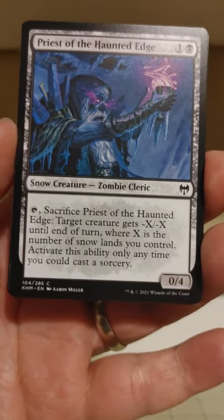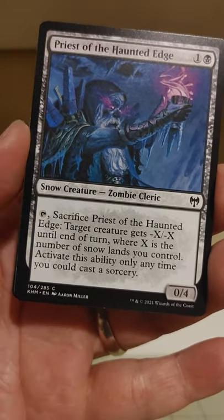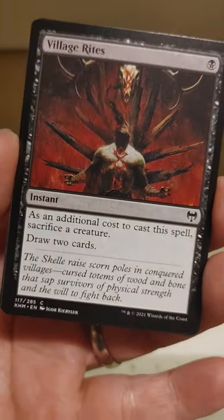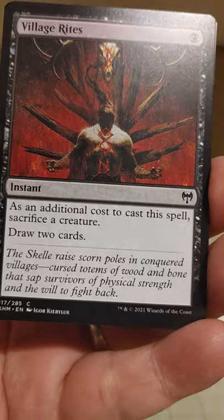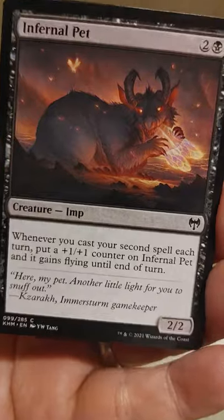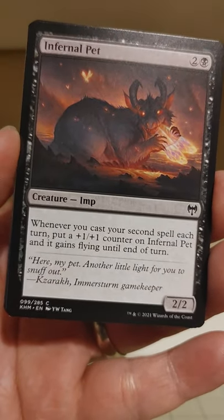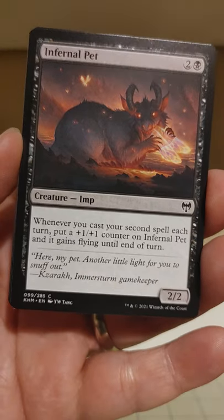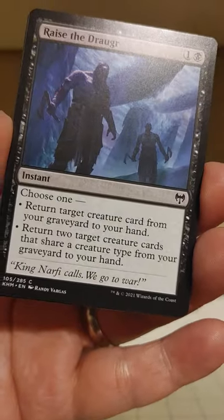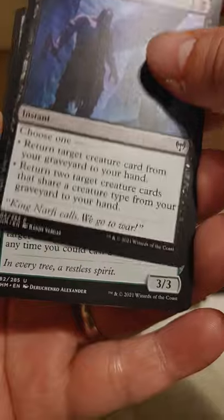Sacrifice Priest to the Haunted Edge — I don't think I've seen this one yet. Target creature gets minus X, minus X until end of turn, where X is the number of snow lands you control. Zombie Cleric. It was the Zombie Wolf. Village Rites — sacrifice a creature, pay one black, and draw two cards. This one's going to be Infernal Pet. That's how I feel about the cat sometimes — she's my Infernal Pet. Put a plus one, plus one counter on Infernal Pet and it gains flying until end of turn. The second spell each turn is more of an is-it thing. We got a lot of commons in this one. Return target creature card from your graveyard to your hand.